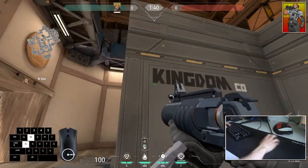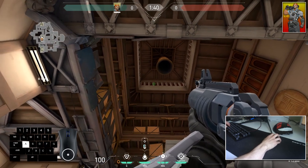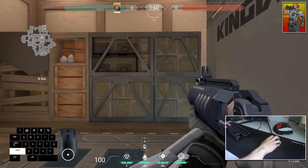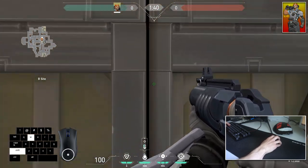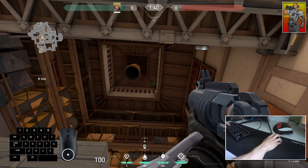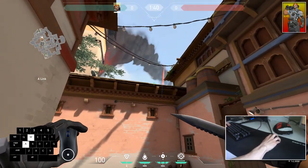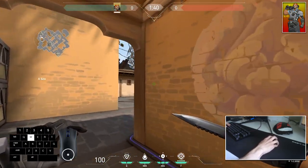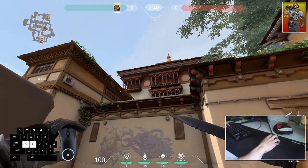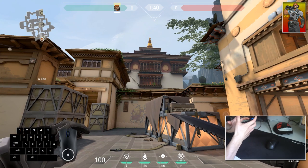Brimstone's Molotov can travel through the open windows here. Depending on which window you drop the Molotov through, it will land on that part of the site. For example, if you position yourself between those two boxes and aim at the center of the first window, slightly above the wood piece, the Molotov will go straight through that window all the way to A site and stop the push from A long. If enemies are pushing A long, it will completely stop their push. You can use these windows for any type of Molotov — experiment and find lineups to your advantage.